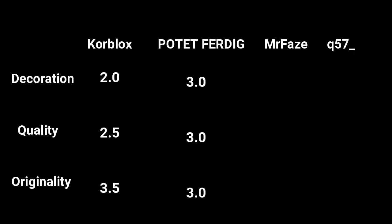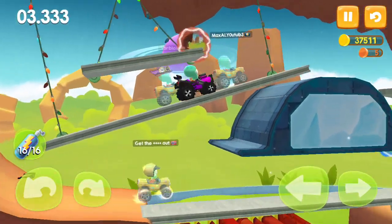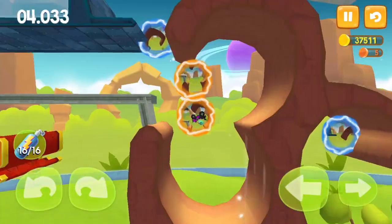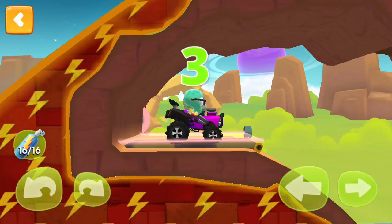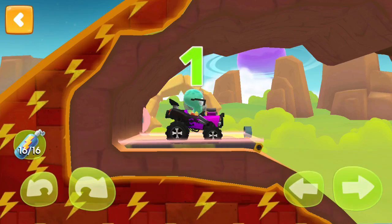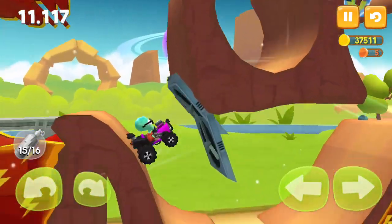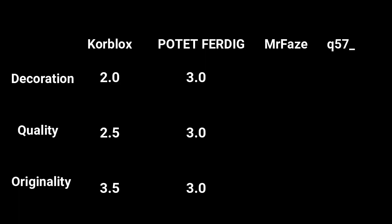Next is Ported Verdict, with three on all aspects. He did put some decoration on his level but it didn't have that much to do with science fiction — though it did more than Core Blocks. The quality of the level was pretty good for a race, pretty smooth, but you shouldn't kill players in the level. I don't know what a volcano has to do with science fiction, but I found it somewhat original — though it wasn't so different from the other levels.